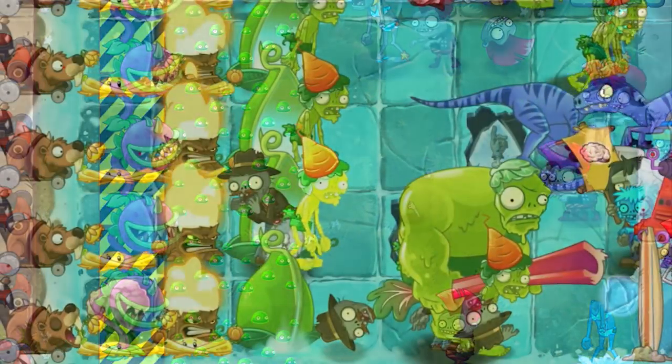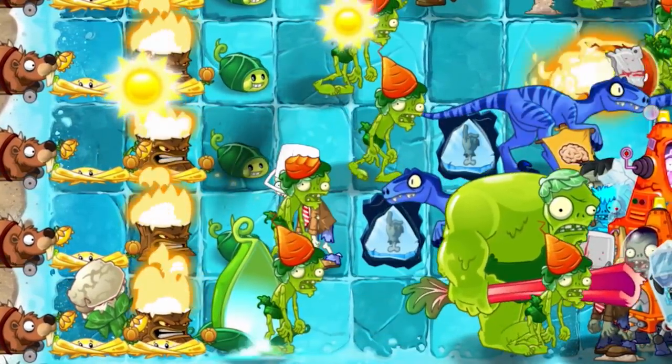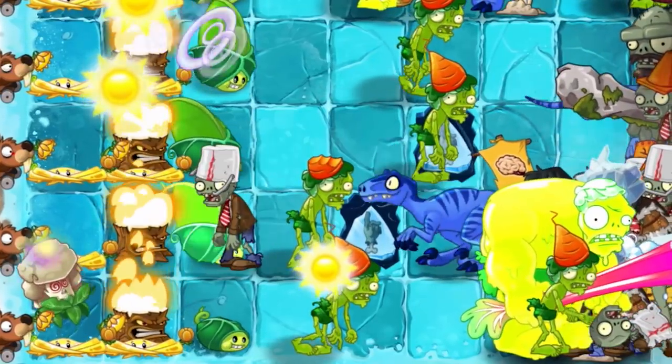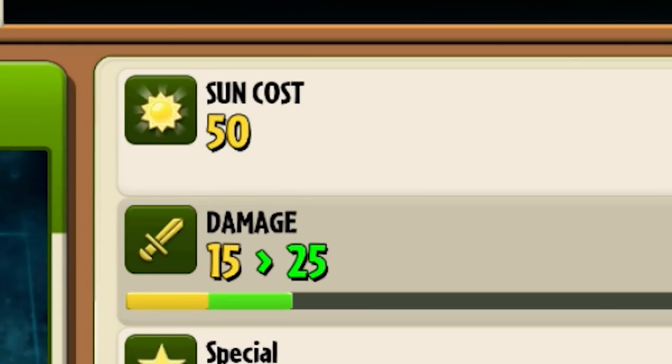Not only is it going to deal more damage at higher levels, it's going to cool down quicker so you can use it more often, and it's also going to be less expensive. Not that the Tumbleweed is that expensive to begin with, considering it's only 50 sun.